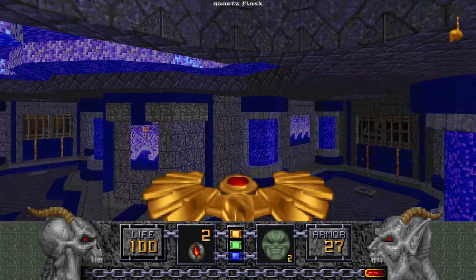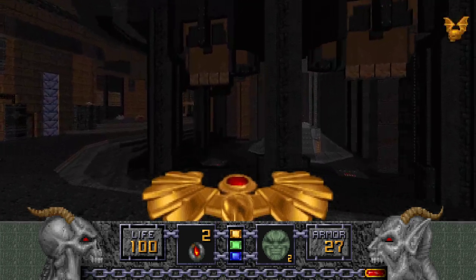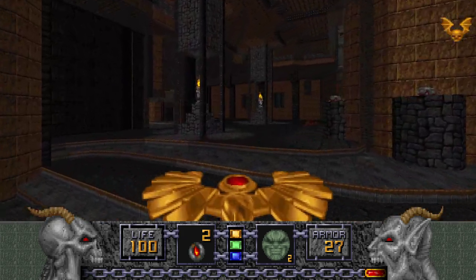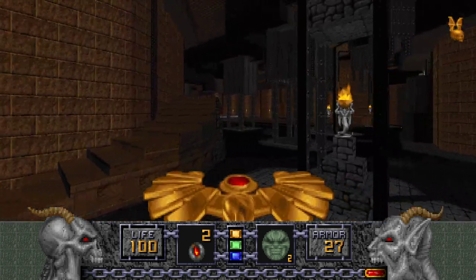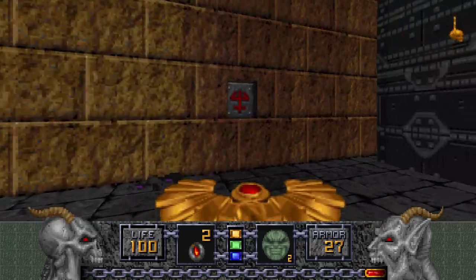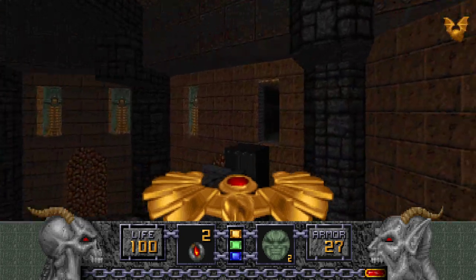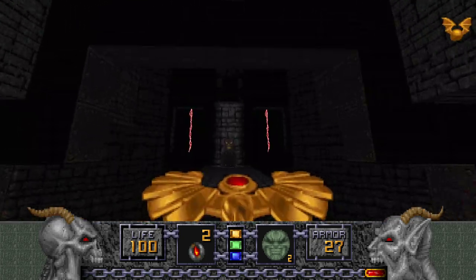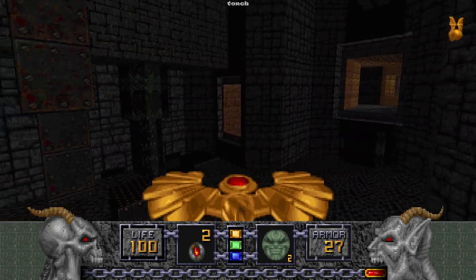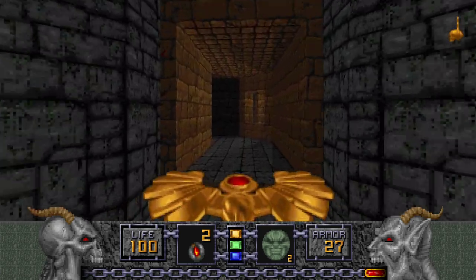Let's go up here and grab the Quartz Flask, then go up here and get this secret with the Tome of Power. And while we're here, let's go all the way back to this place — we've got to be quick with this. We've got to go all the way through here. Oh goodness, I haven't pressed the switch, but that's fine because we still have time. We're going to fly through this area — yeah, we're just skipping this whole puzzle using the Wings of Wrath. That's wonderful, isn't it? It's a bit of an easy way out, but it's a good way to get through this part without too much of a hassle.